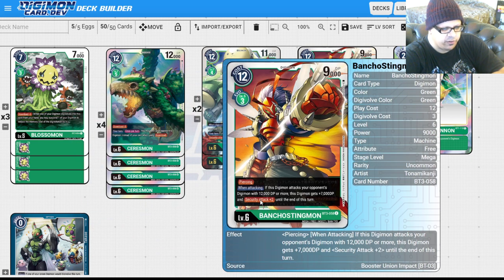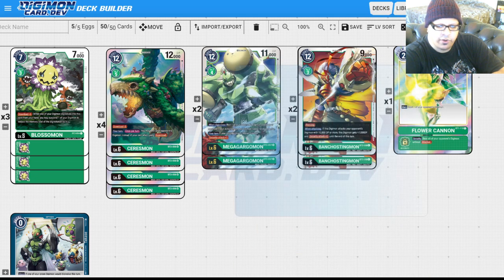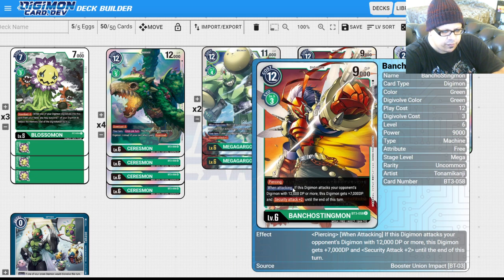We're also playing a bunch of Stingmon for that Piercing effect. If you're playing against Omnimon, you have Security Attack plus two. If you can rest your opponent's Digimon, use Piercing on their Omnimon, and take three security while doing that. You're going to be at least 16,000 power because you get 700 more DP when you attack a Digimon that has 12,000 DP or more, which works on most megas like Blitz Greymon and all Omnimons.